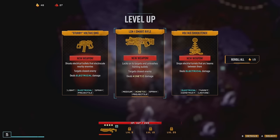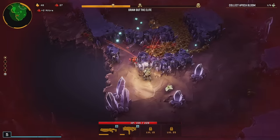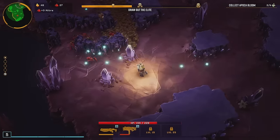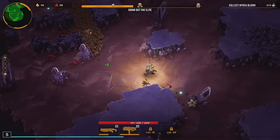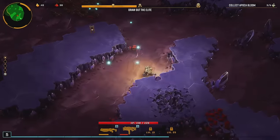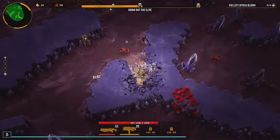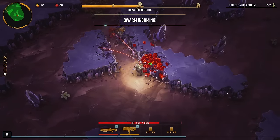Oh look at that - it locks onto target and unleashes homing bullets, targets the closest enemy. I know that it can get electric also. Let's put the damage numbers on - I had them turned off because I was doing the four electric weapon challenge. This can get electric also.